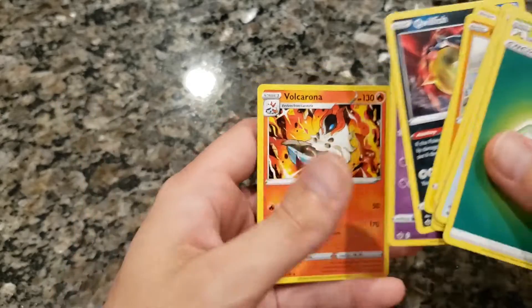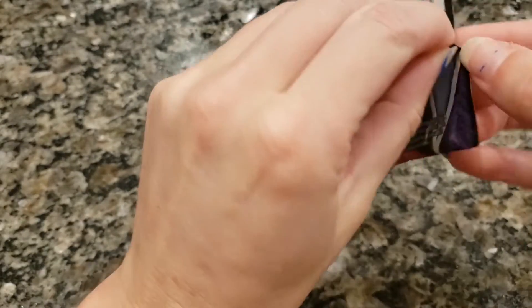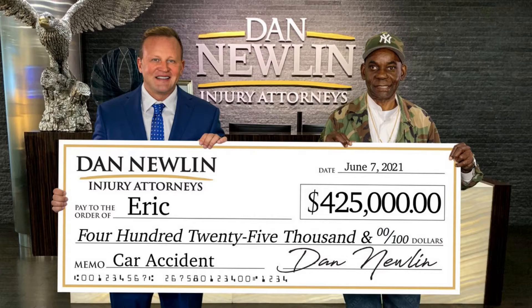Volcarona. Do the Volcarona. Jigglypuff. Wigglytuff. If the rest of these are code cards — if we don't have a single white code card I'm going to be disappointed. I'm calling Dan Mullen, attorney at law.